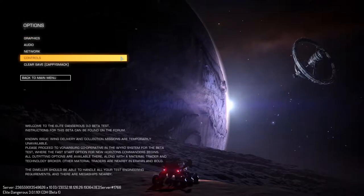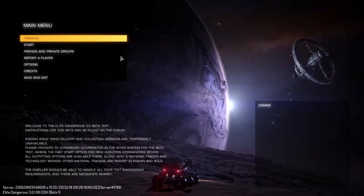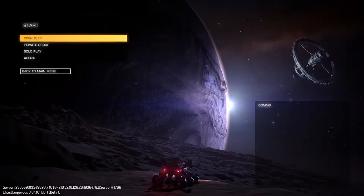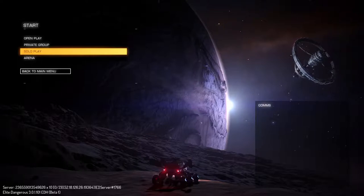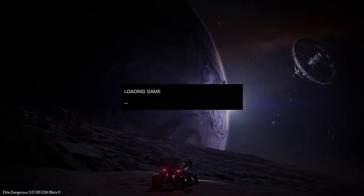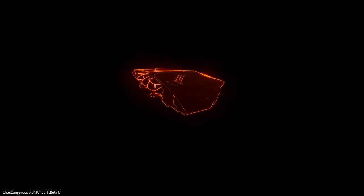Hey everybody, this is CappySmack coming to you from Elite Dangerous Beta 3. Yep, this is the beta. So what I'm doing at this point is I am trying to commit a crime — do some crime and punishment. And I'm just going to record the whole affair in my little Cobra. Crime and punishment — we're going to find out what happens when we commit a crime.